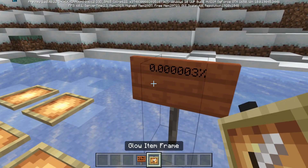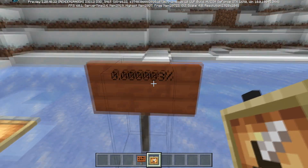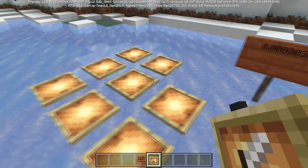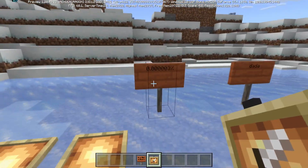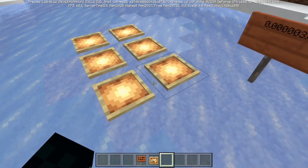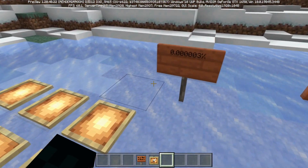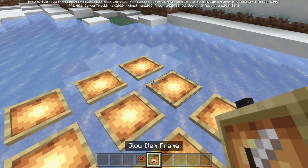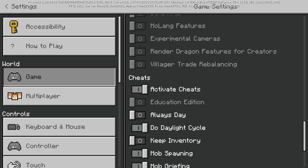There was also another rare bug with a 0.0000003% chance of happening: if you were to break an item frame in survival mode, there was this percent chance that the item frame would drop nothing instead of the actual item. That is now no longer the case, and the item frame will always drop an item when broken.